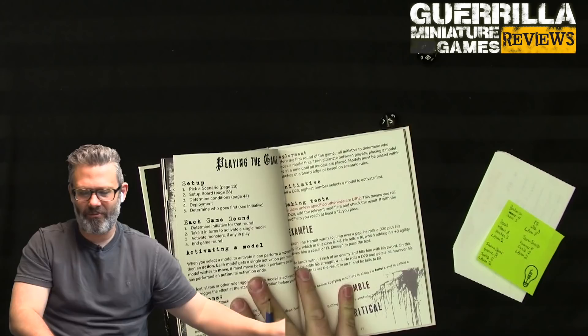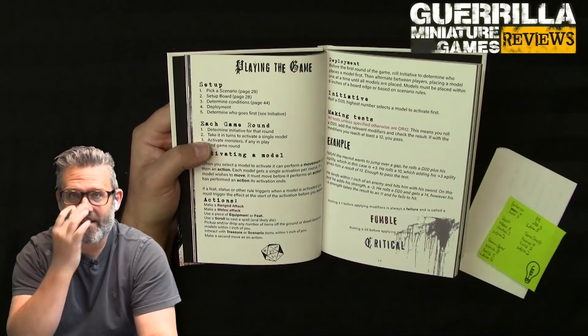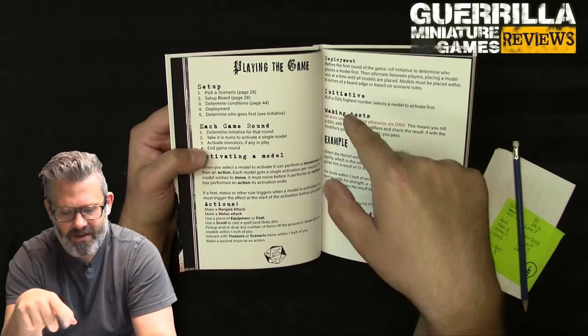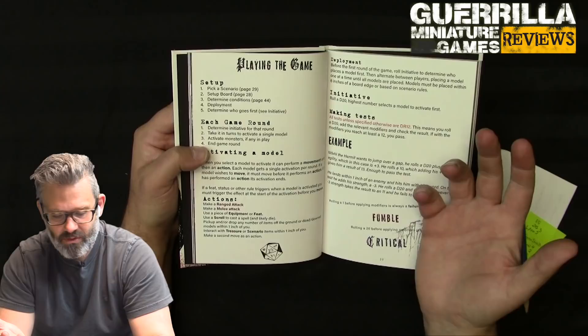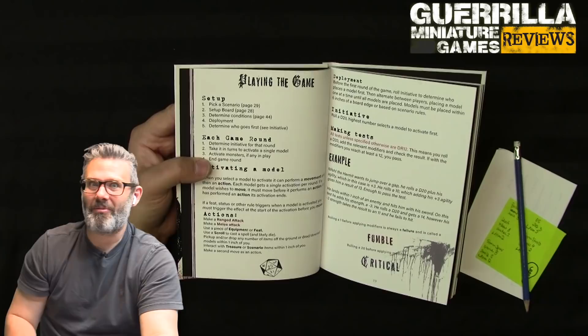To play a game: pick a scenario - there are 10 in the book - set up the board, determine conditions like weather, deploy your models, and determine who goes first by rolling d20 highest. Each game round you determine initiative, then take turns activating a single model, then activate any monsters. When you activate a model it can do a move and an action - you must move before performing an action, and if you perform an action your activation ends.